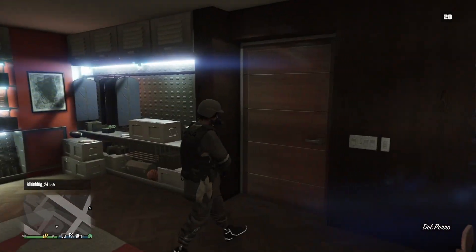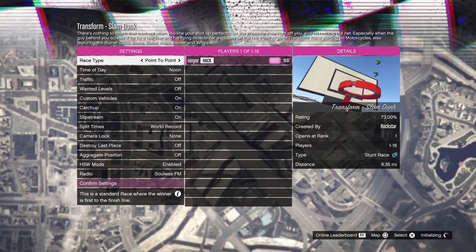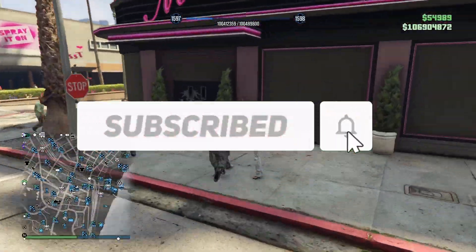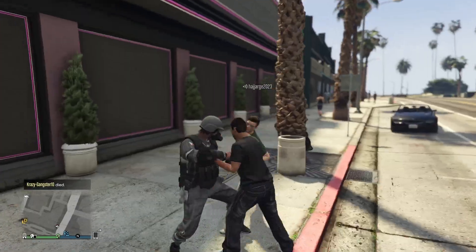Now when you spawn in the apartment you will have godmode. If you want to exit the apartment, start up any job on your map and then leave the job. You can also use this godmode in jobs.